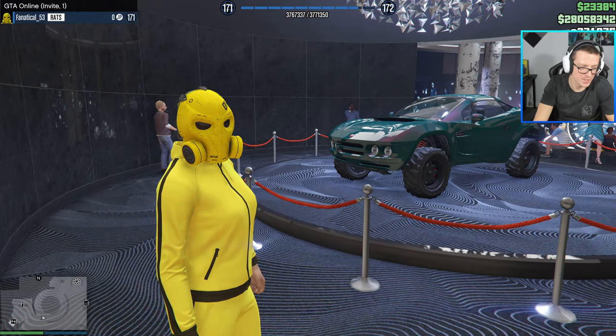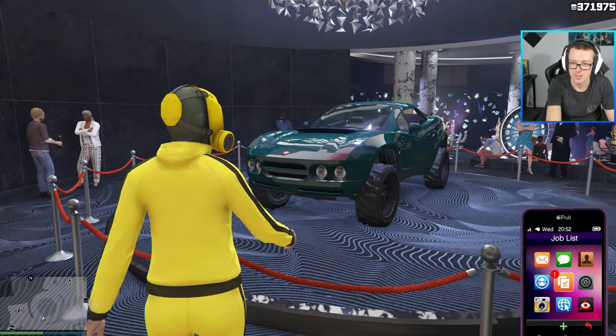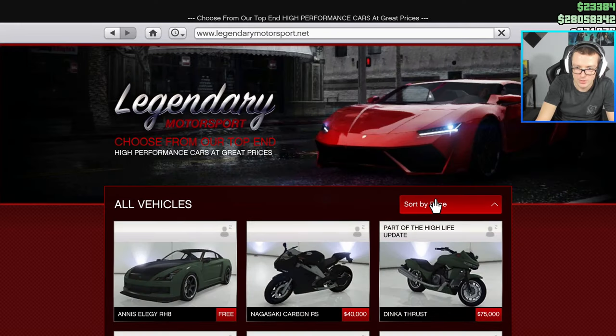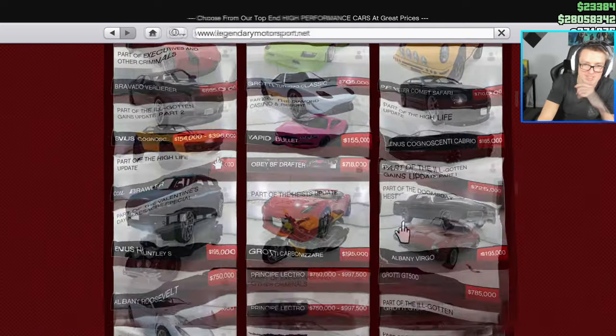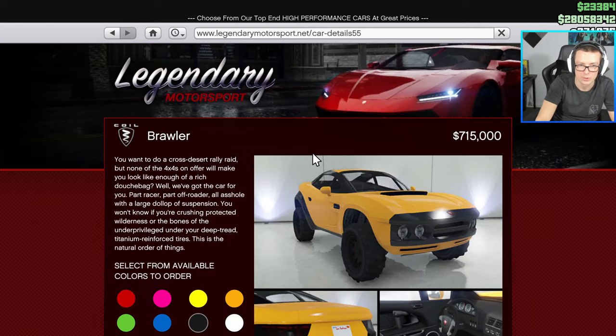Hey guys, 2Fanatical for you here. So this week we have Coil Brawler as the podium car. Let me show you the price of this car — Legendary Motorsports, lowest price. This is this week's podium car: 715k Coil Brawler.